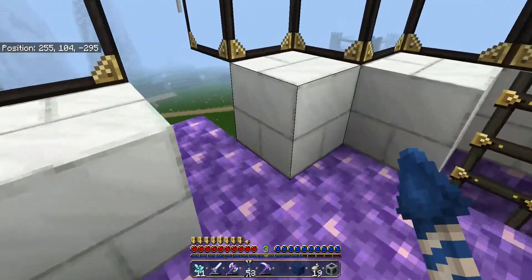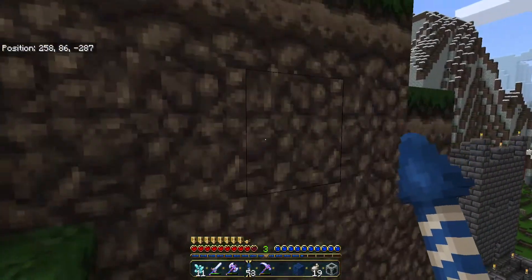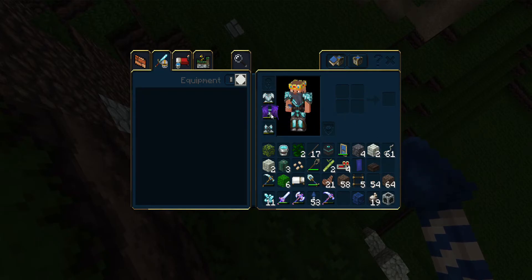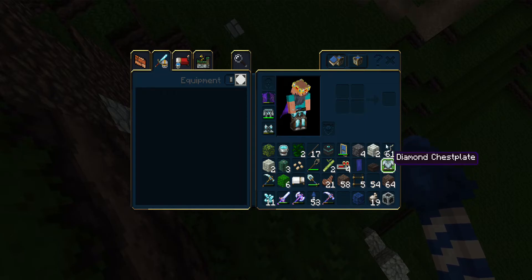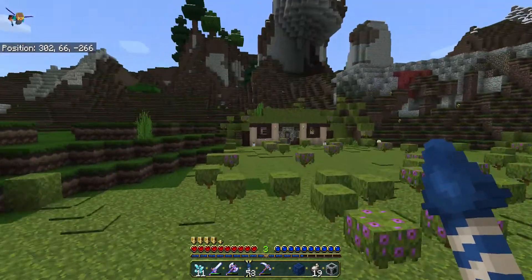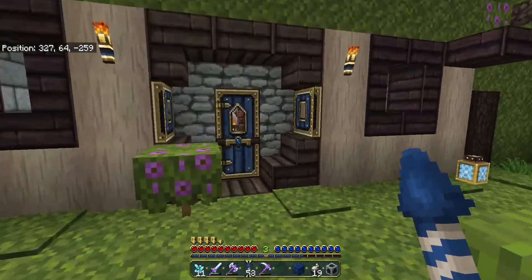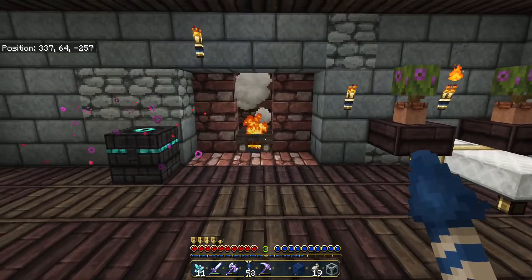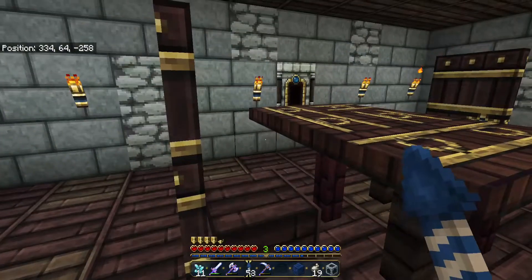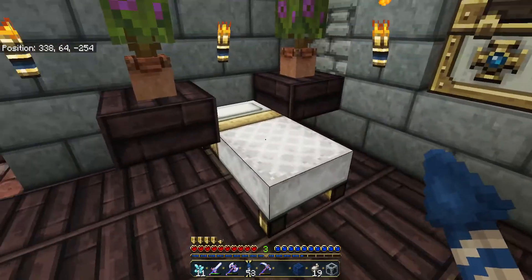Let's go check out the hobbit hole. The little hobbit house looks a little different. Oh, look at the hearts and the food — they look different too. Look at that fireplace. Look at the ender chest. Oh, my table is so fancy! And even the beds — you got quilting in the blankets. It's even got — look, the pillows are textured.